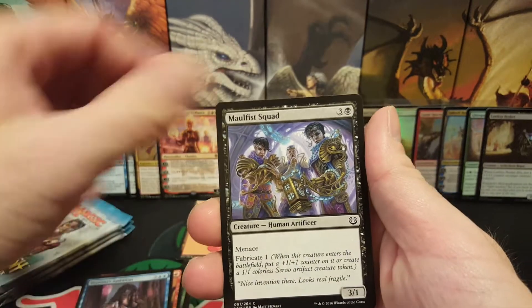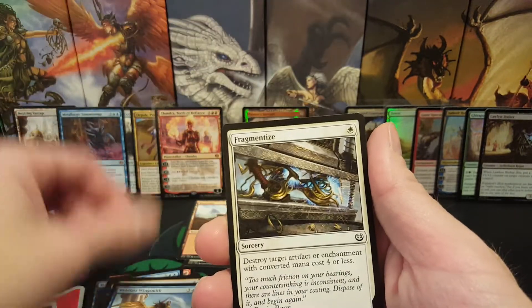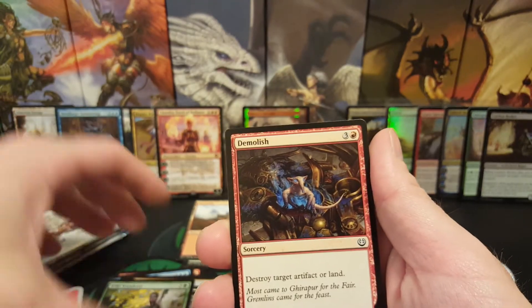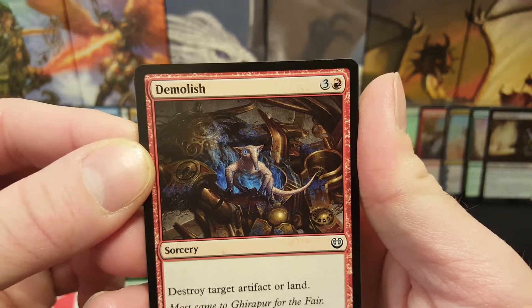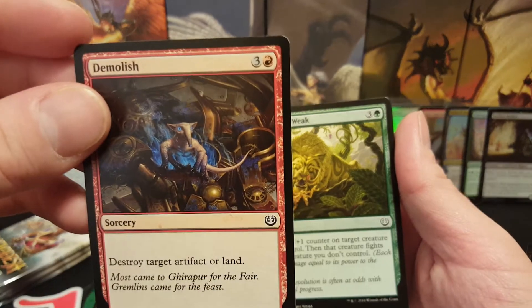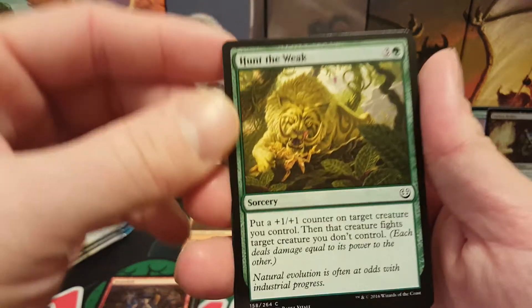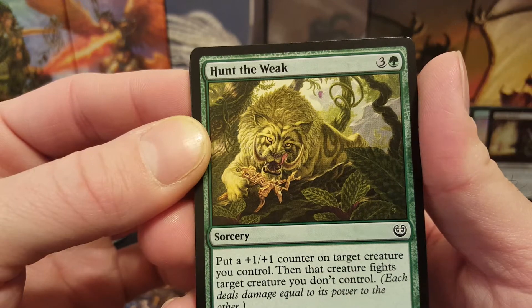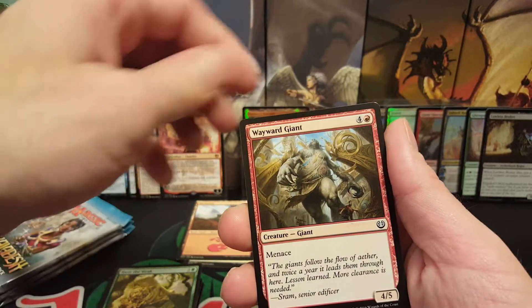Tezzeret's Ambition, Malfus Squad, Erodra Express, Welfast Wingsmith, Fragmentize, Tidy Conclusion, Wild Wonder, Demolish — and I love this art with Demolish, the little gremlin's like, 'what'd I do? It wasn't me!' That already sounds like Urkel, he's like 'did I do that?' Hunt the Weak, and I realize that's actually like a little metal — it's like a metal spider or some kind of construct. That was pretty funny. Wayward Giant.